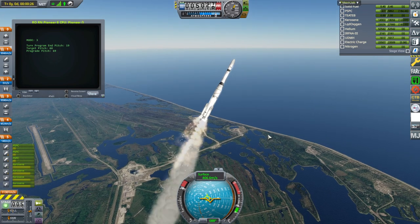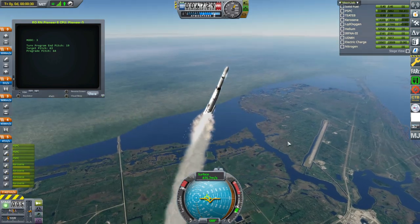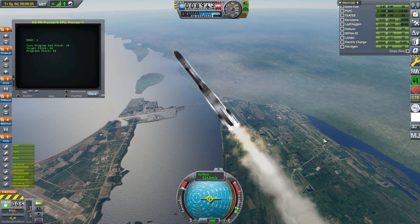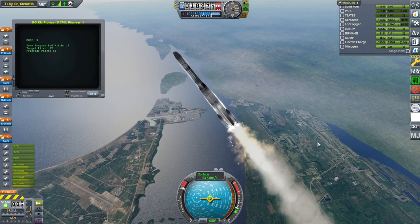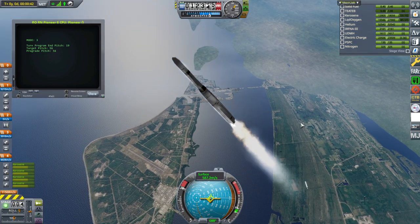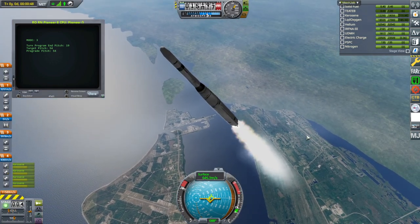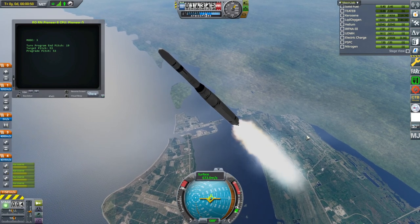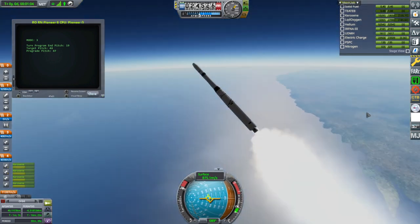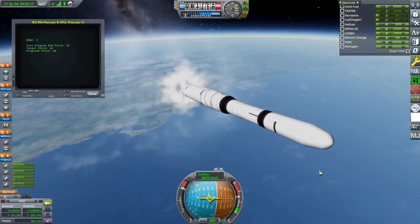The thrust-weight ratio on this is crazy. It looks like the coastlines are fixed in this version. The newer version of the launch script has it told to point at prograde when the dynamic pressure is really high — that's a new add-on to the launch script. That does save this from ripping itself apart when the thrust-weight ratio is really high. The plume is looking good, actually. Here we go with the G-forces again — lots and lots of G-forces.